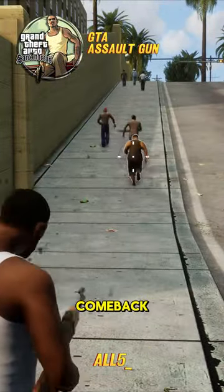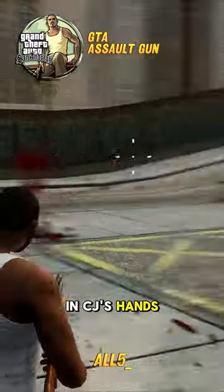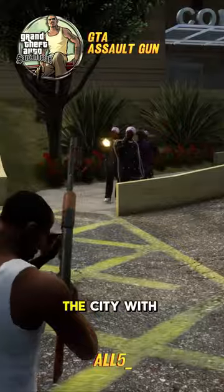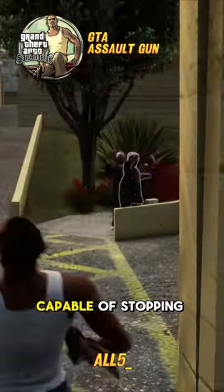In San Andreas, the AK-47 makes a comeback, even more potent in CJ's hands. He has the power to wreak havoc and potentially destroy the city, with only rival gangs capable of stopping him.